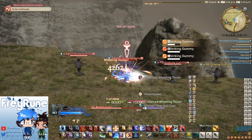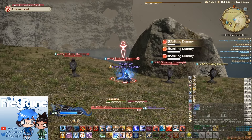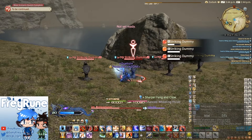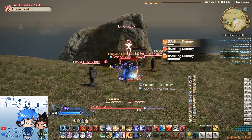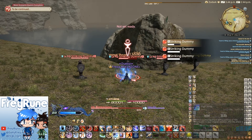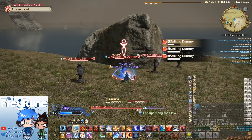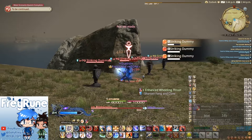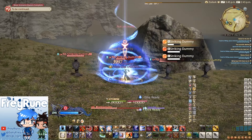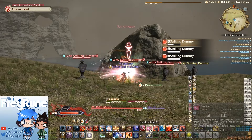High Jump is super fast now — really fast — compared to the other three jumps that Dragoon has. Unfortunately, it's the only action that provides Mirage Dive now, and Spine Shatter has been completely nerfed in 5.0. On the right side though, you only need two stacks to activate Dragon Gauge now, which I prefer a lot more. So you do High Jump, then Mirage Dive, and now you have two stacks to activate Dragon Gauge and go all out.